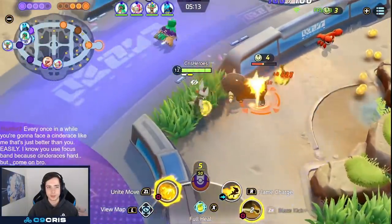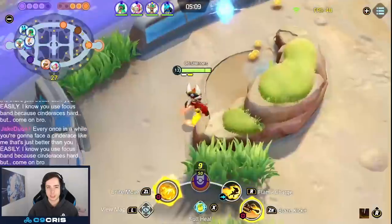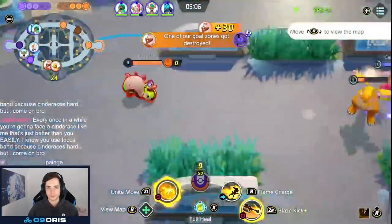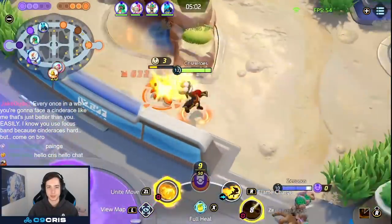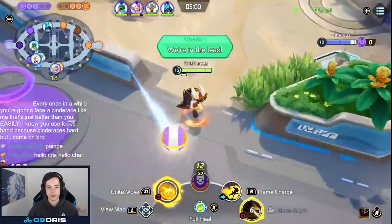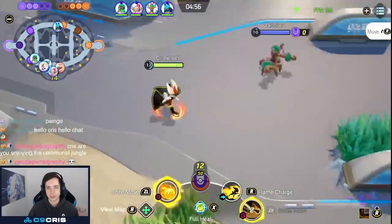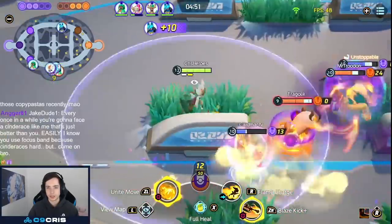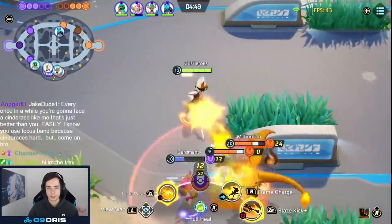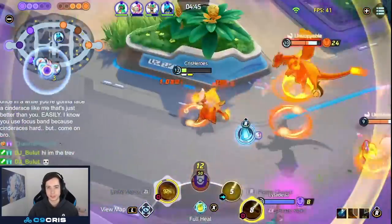Our Trevenant is sadly AFK now, but we keep playing and farm experience. Registeel is spawning — we're going to keep our Unite move for that. Looking for the Charizard maybe — Charizard is a big problem for Cinderace. If he decides to come for me, I pretty much can't play. I have to be very careful and hope my Hooper stays next to me. My Hooper goes way too deep and I try to peel for him. I want to buddy bury him but Charizard Unite moves me.